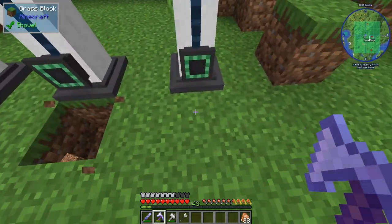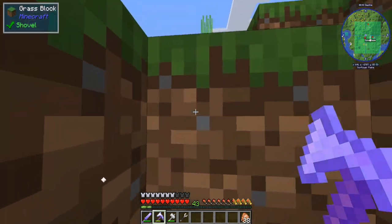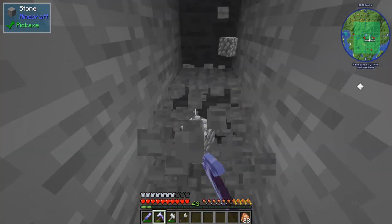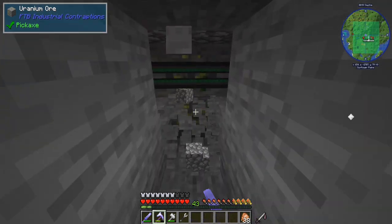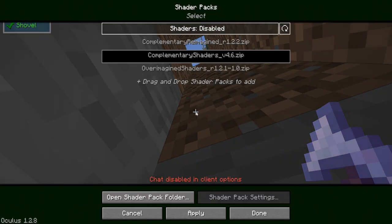We're going to break these blocks and then get power. We're going to take this one down a little bit. Where's my base? Where did my base go? Yo, get out of town — we really found the exact spot. Oh my gosh, that's amazing.